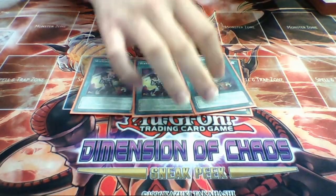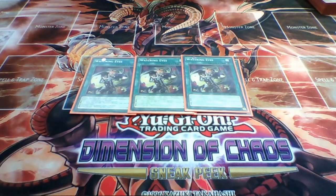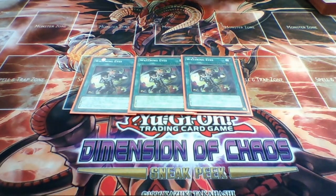Then 3 Wavering Eyes. I always suggest siding this out because it's too dangerous - it's just not skillful and should never have been created. The first two effects are okay for consistency, but the third and fourth effects are just too overpowered. I always suggest siding it out so we don't have to play with it. I usually side in either Twin Twisters or MSTs when I do that.